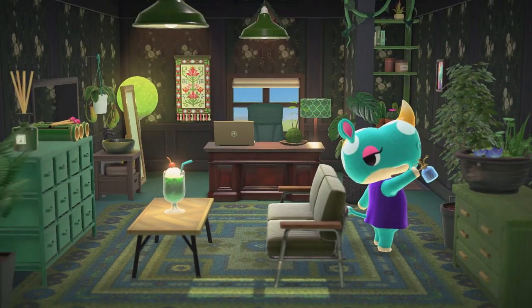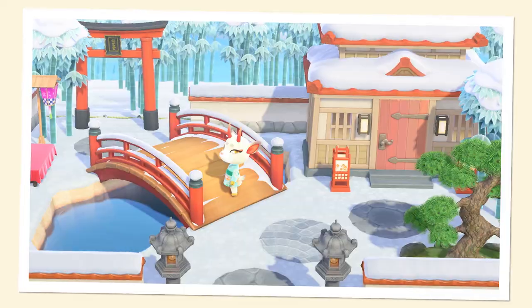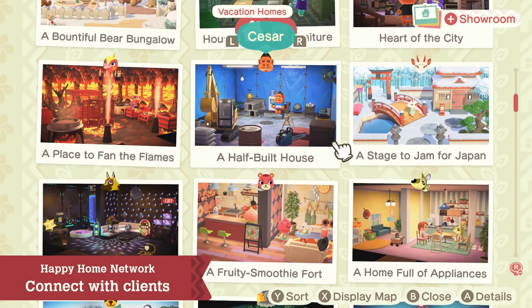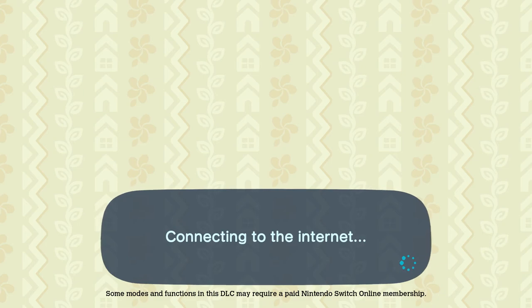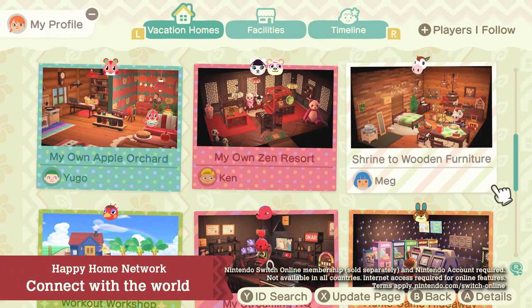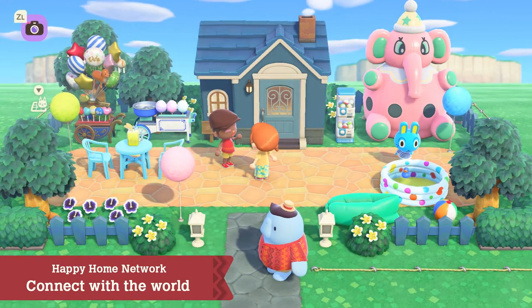The vacation homes you design are captured in photos as design samples, then recorded in the Paradise Planning Portfolio. To view the portfolio, use this Nookphone app — Happy Home Network. From the app, you can visit the homes of previous clients and see how they're doing. By connecting online, you'll be able to share your designs with people from all over the world. Follow the designers you like and view their designs to spark inspiration for your own.